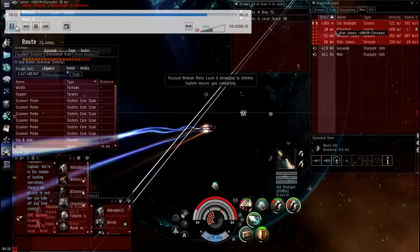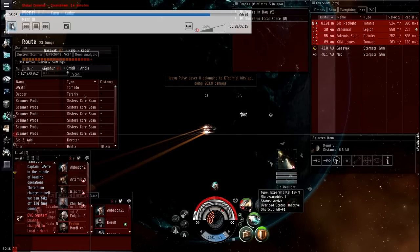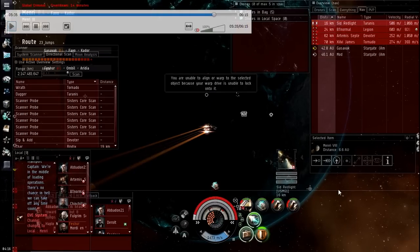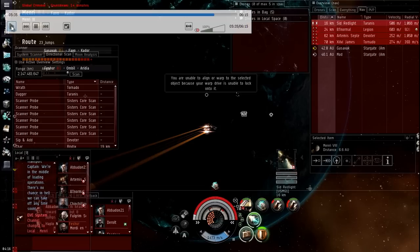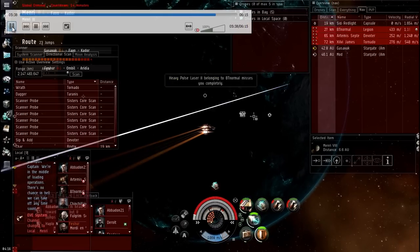I'm thinking I need to warp out and hoping I can get enough speed to outrun the Legion's point. But right about here I realize — the Tyranus is still approaching me straight, trying to get his orbit at 500, with no microwarp drive on. He has no transversal velocity. My arty will track him perfectly and he's right in the sweet spot for maximum alpha, about 16 to 17K. So I stop trying to warp off and go for the Tyranus.